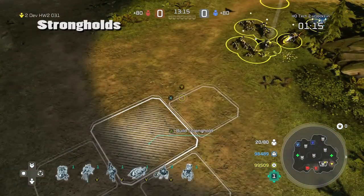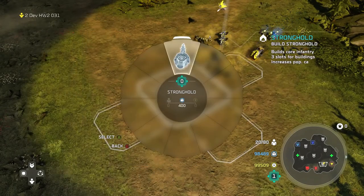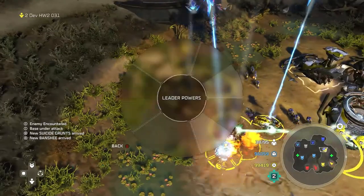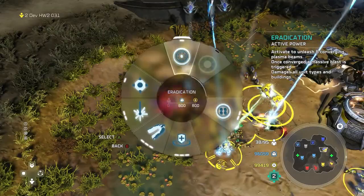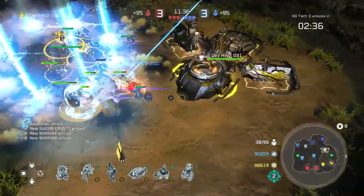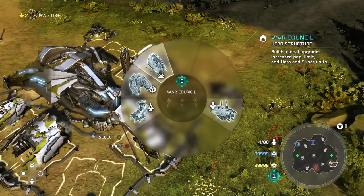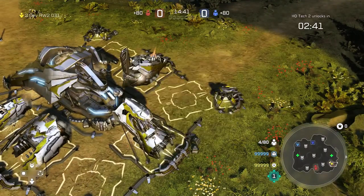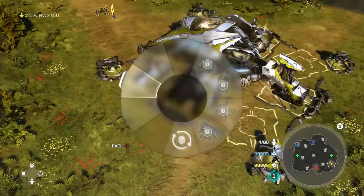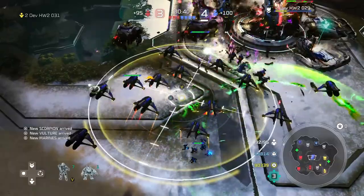Strongholds is the next multiplayer mode and we played on a map called Frontier. The notable thing about Strongholds is that it's straight-up fighting — there isn't anything in terms of resource management. Players basically have unlimited supplies and energy. The rub is that the bases and outposts start off pretty basic and players can't exactly customize how they want to set them up. The goal of Strongholds is to hold the most outposts at the end of the match or eliminate your enemies.